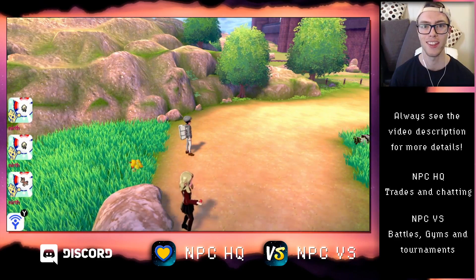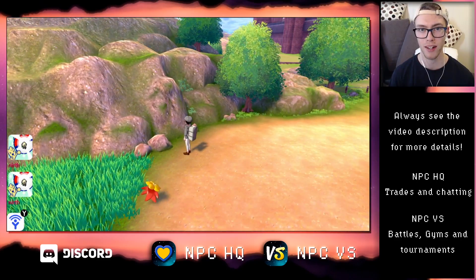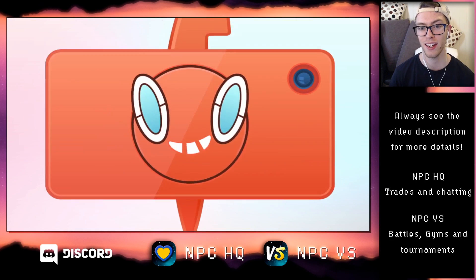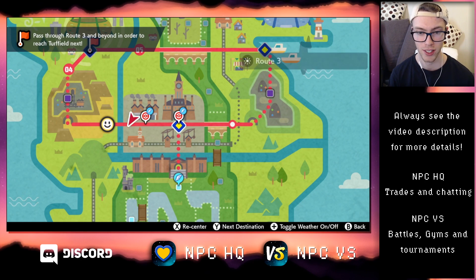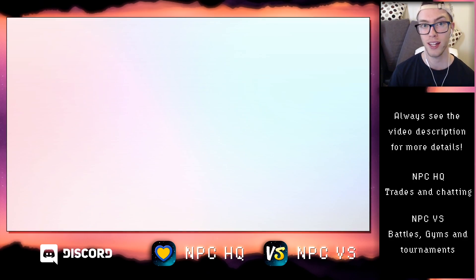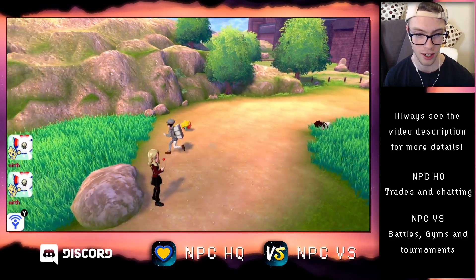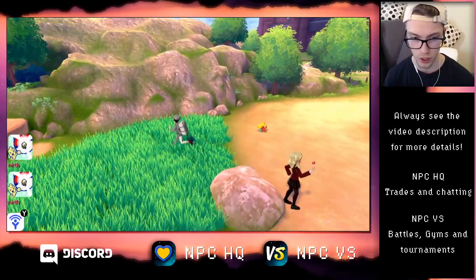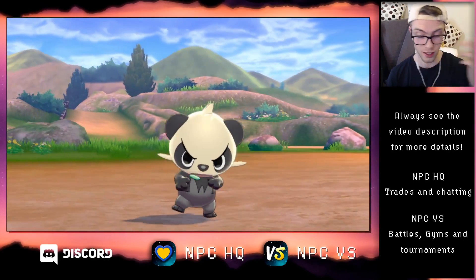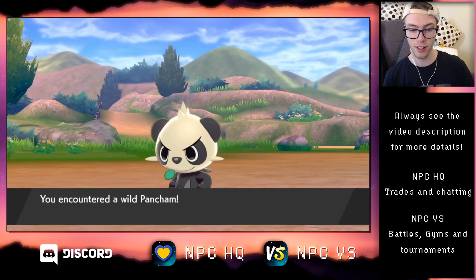Hey there, I'm Daniel. In this video I'm going to show you how to get a Machop in Pokemon Sword and in Pokemon Shield. I'm currently standing in Route 3 which is west of the city of Motostoke, and there is a 20% chance to find a Machop in Hidden Grass, so we just have to look around for these exclamation marks and then I'll just run around some and see if I can find one.